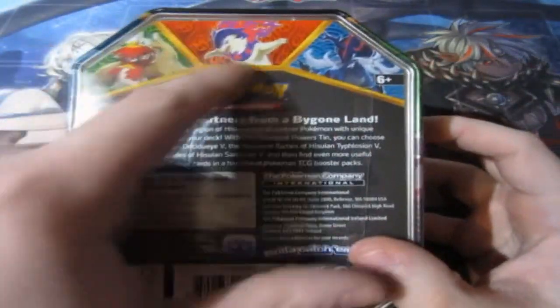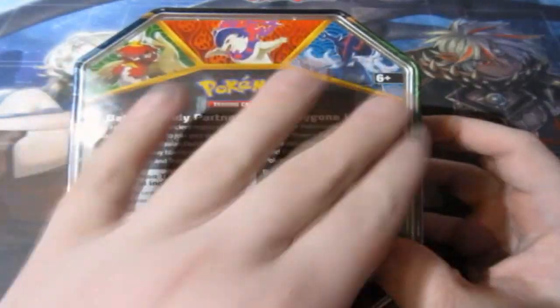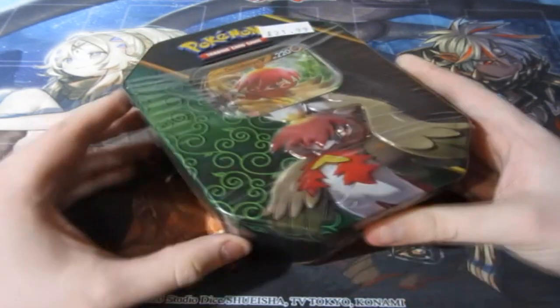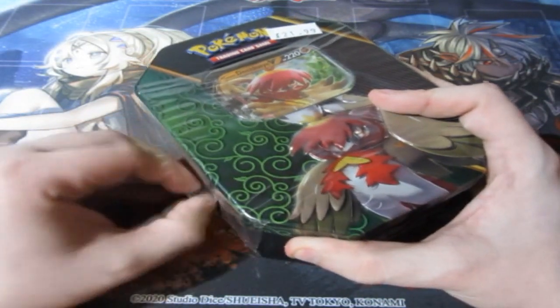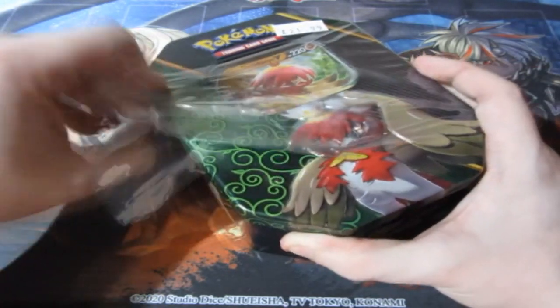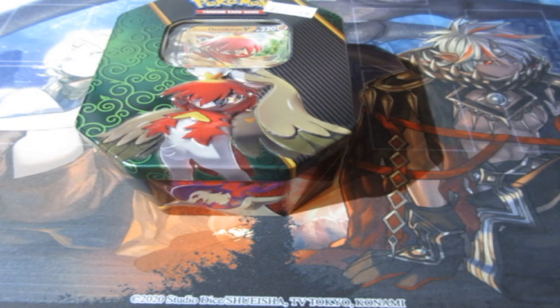We have ourselves the CGI Typhlosion — I keep forgetting that one, he's the black and white one — but it's time for that tin battle this month. We're doing a big tin battle, and then we're going to do another one right after it, which will be the newer one. So get yourself excited for that, ladies and gentlemen, because that's going to be awesome.